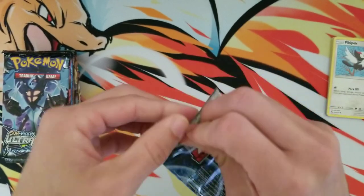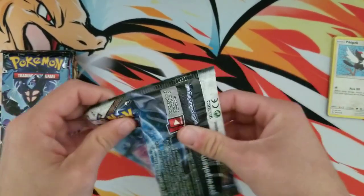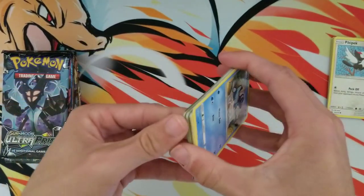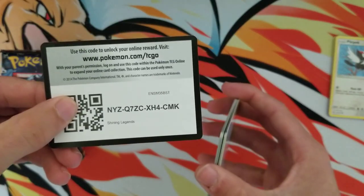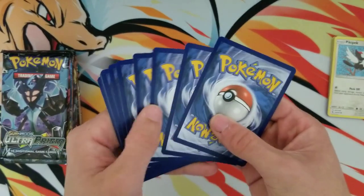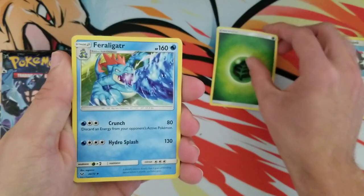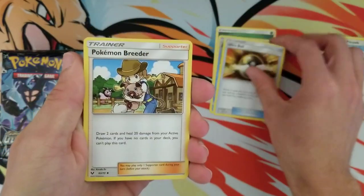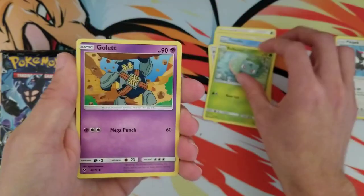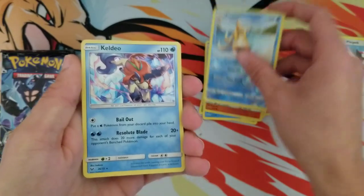Next pack: Shining Legends. I would like a Shining Raichu or a rainbow rare Mewtwo — there's a bunch of awesome stuff in this set and I've had really good luck with it. There is the code for that. Let's do the front and see what's in here: Feraligatr, Ultra Ball, Pokemon Breeder, Totodile, Bulbasaur, Croconaw, Litten, Floatzel, and a Keldeo holographic.